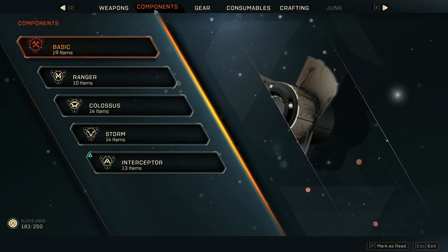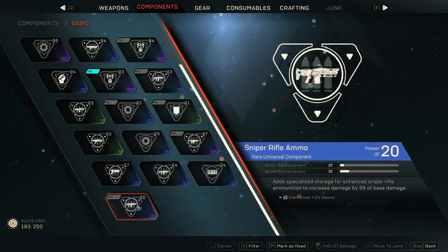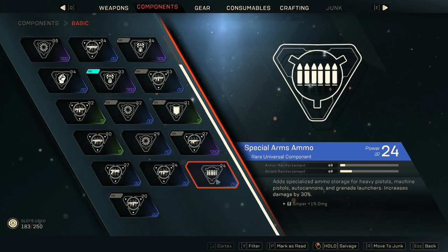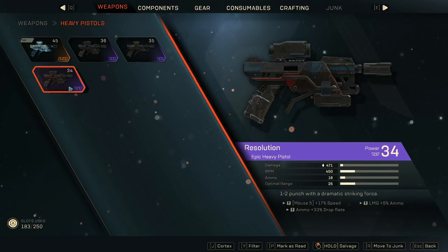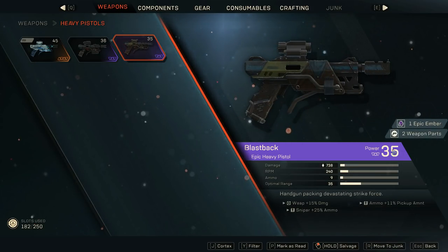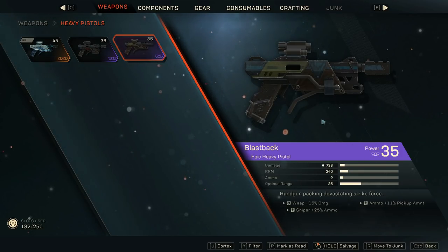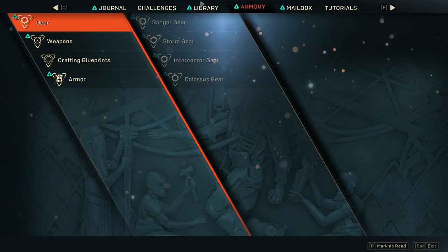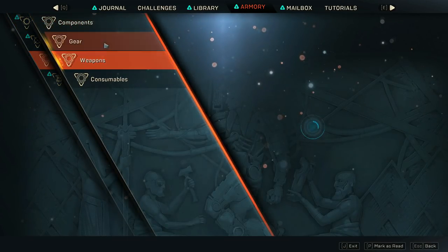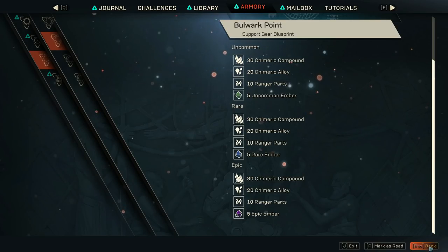Tip number 52: if you want to salvage a lot of things, go to the vault because the vault puts a lot of gear and weapons by category, so you're able to choose what you're going to salvage a little bit easier. Tip number 53: you can easily get weapon parts by salvaging weapons. Tip number 54: you can get epic, rare, and uncommon ember as well as masterwork ember by dismantling the weapon or gear of that specific rarity. In other words, if you want epic ember, just dismantle epic rarity things. Tip number 55: you can go to your armory, click on blueprint materials, and that's going to tell you what materials you need to craft a specific gear or weapon.